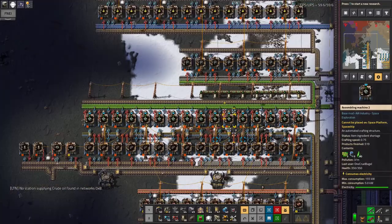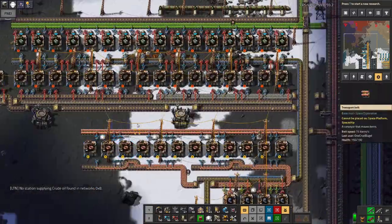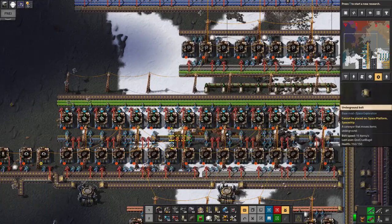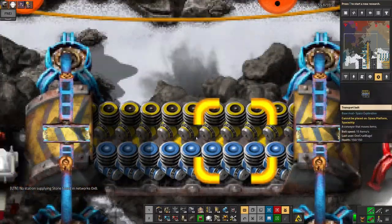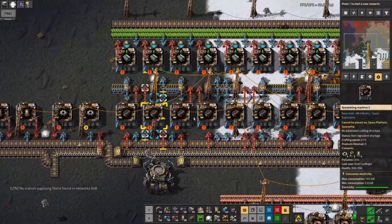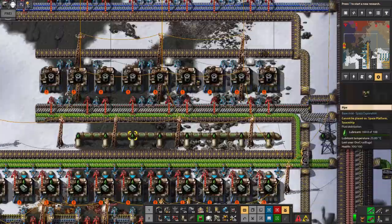This is just a massive bank of electric motor producing machines, because you get through a lot of them making the flying robot frames we need for this system. It takes roughly the same amount of time to make the two types of engine — about ten seconds to make one. So I'm doing direct insertion from one to the other. The normal engines require motors; the electric engines require electric motors, which are being brought along this belt from a system down here. I've also got cogs and pipes being made here for these engines, with these twiddly bits to make sure the pipes go on one side and the cogs go on the other.